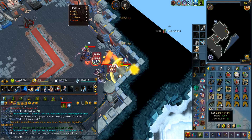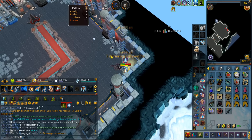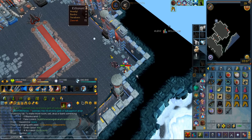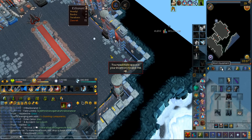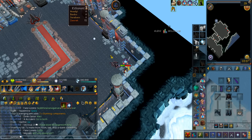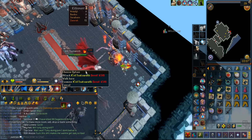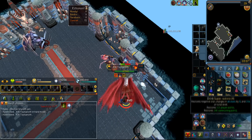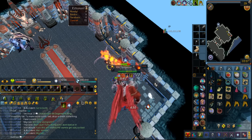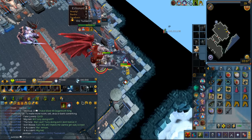Oh my god, I got a Garth of Subjugation! Oh my god, I just got my first drop! Wow! I can finally do more DPS. Let me see what kill count I'm at — Krill — 129 kills and I get this. Wow!